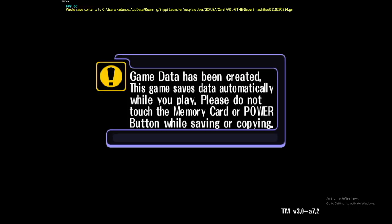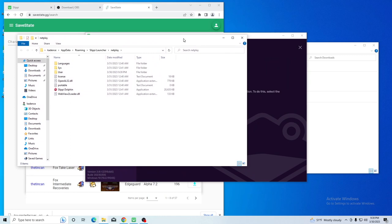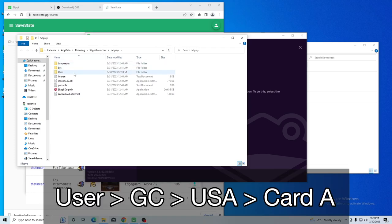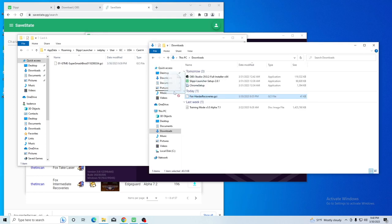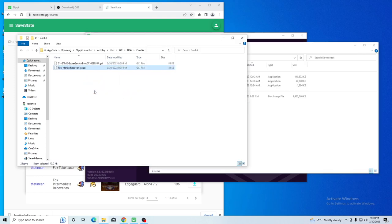Now, let's exit out and find where that folder the save file is in, because that's where we're going to put the files we just downloaded. Click on Open Settings Folder. Basically, there's a folder on your computer where Slippy will look for GCI files: the NetPlay folder, then User, GC, USA, and Card A. All we need to do is move the downloaded files to that specific folder created when we launched Melee. This will look slightly different for each operating system, but the process should be really similar.